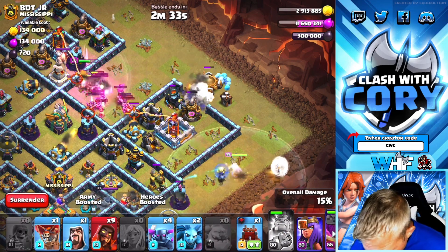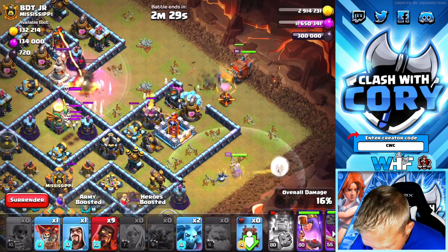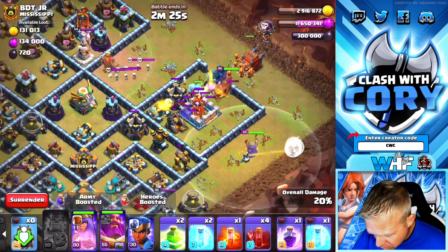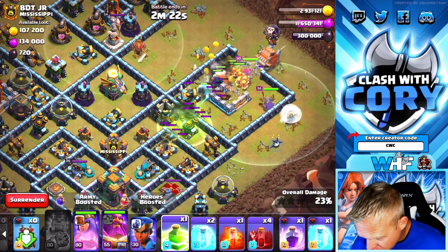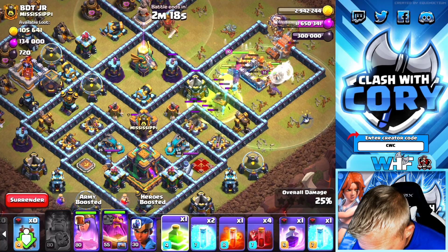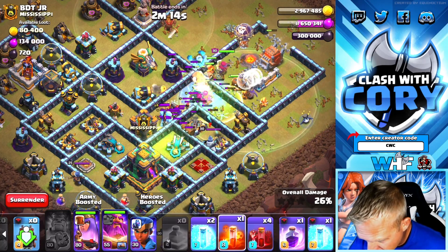Now we're going to send in the Ice Golem, the Log Launcher, the Queen, all of the Super Wizards, and the Loon. Now we're going to start getting these jumps down, right into the core. And just right here, we really want to continue having them push towards the Town Hall.